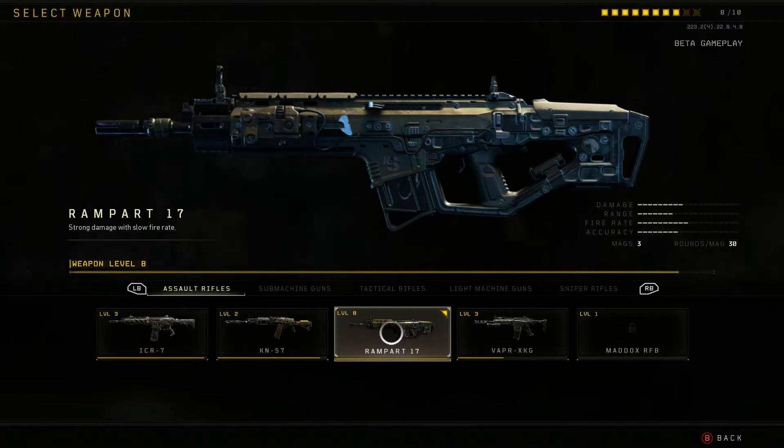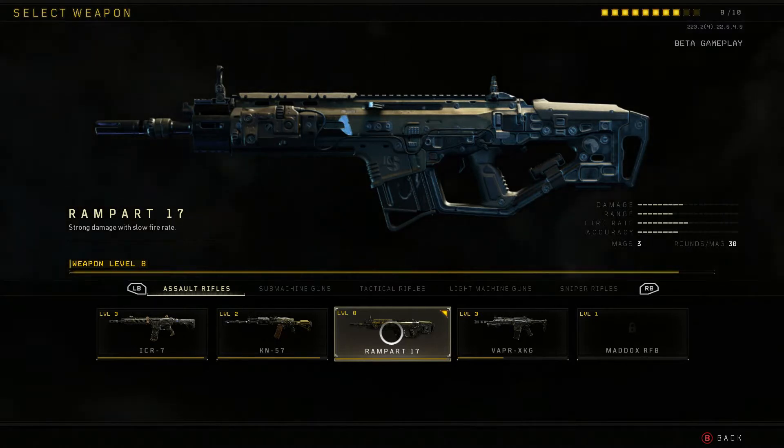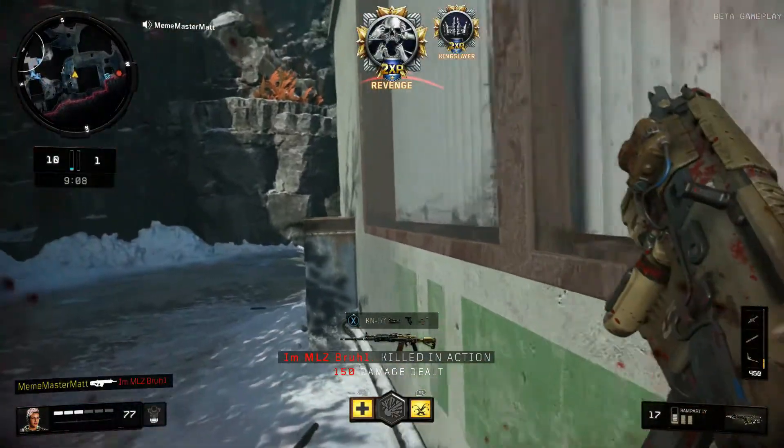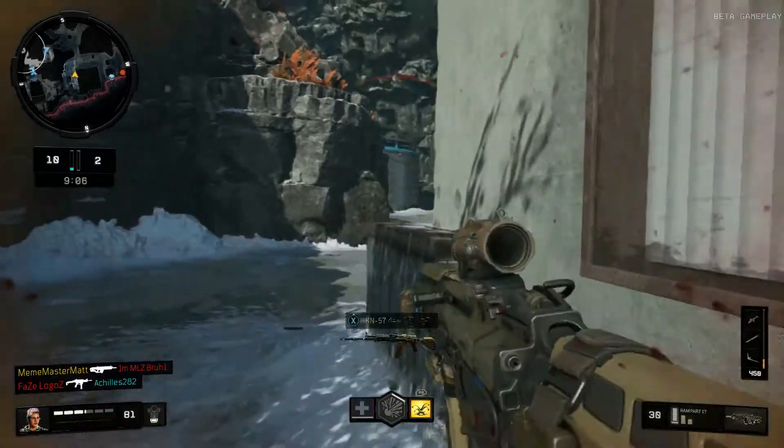First up we have the Rampart 17. This gun brings me back to playing MW2 with the Scar. It has a very similar feel — the fire rate is slow compared to the other guns in its class, but it makes up for it with its high damage.